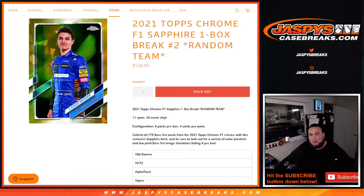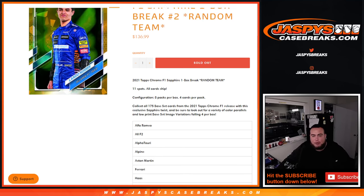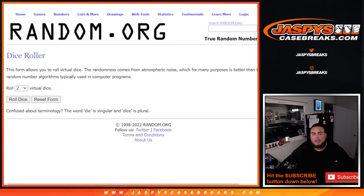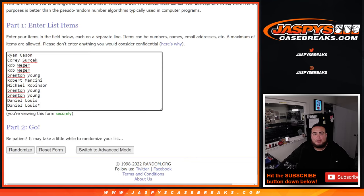What's up everybody, JCA for Jazby's Case Breaks dot com. 2021 Topps Chrome F1 Sapphire, one box break, random teams, number two. Sold out — 11 total spots, all cart ship. We got Alfa Romeo Racing all the way down to Williams Racing, just a one box break of Sapphire.